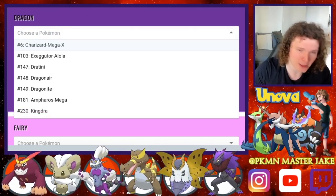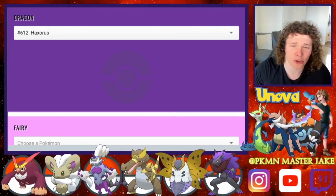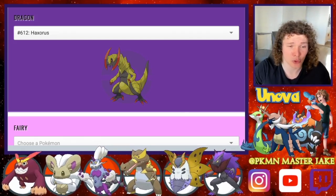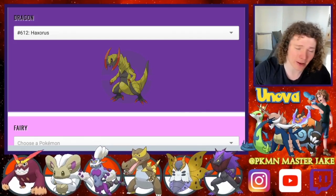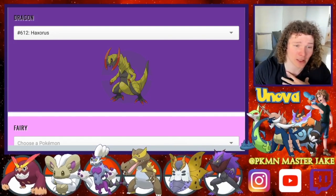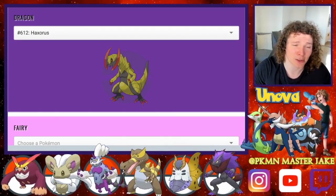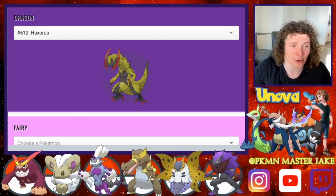We're going to one of the big boys — Haxorus. Cool design, cool Pokémon, super strong. If it had a dual typing — if it were a Fighting or Dark-type — I personally think I'd love it even more. Yes, it would make it weaker to Fairy, but it would be so cool and I personally think it would be a great Pokémon.